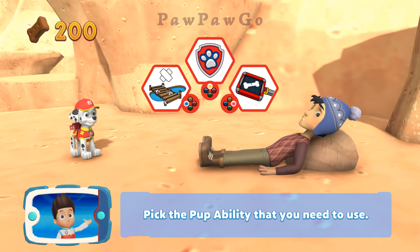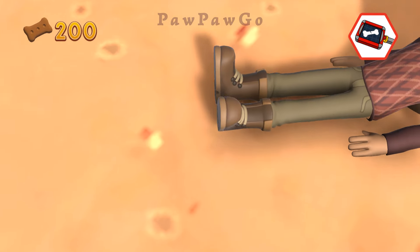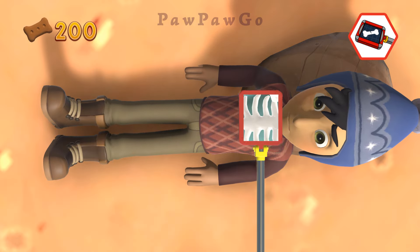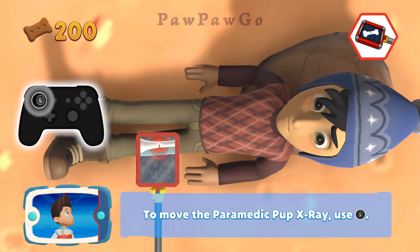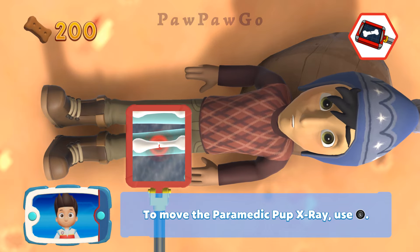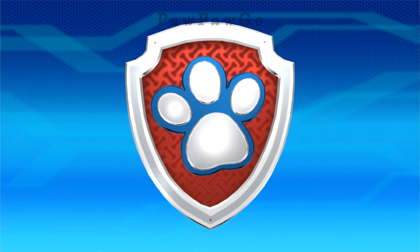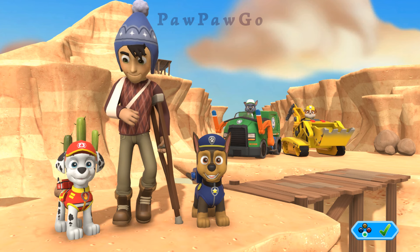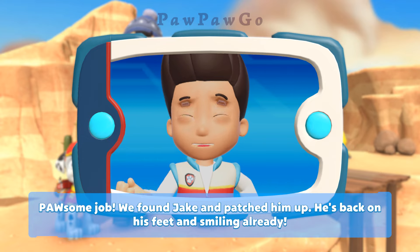Pick the pupability that you need to use! Perfect! When you find the injury, press the A button! To move the paramedic pup X-ray, use the left stick! Awesome job! We found Jake and patched him up! He's back on his feet and smiling already!